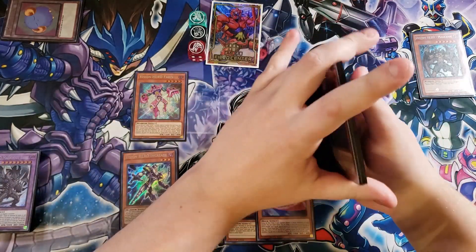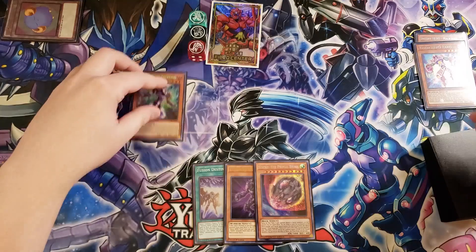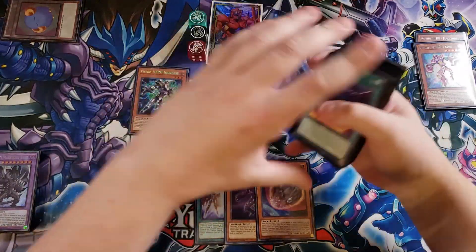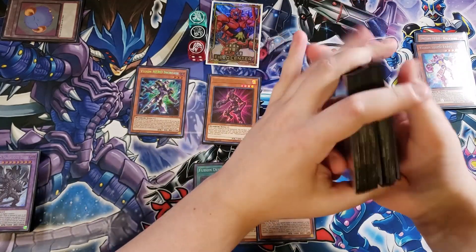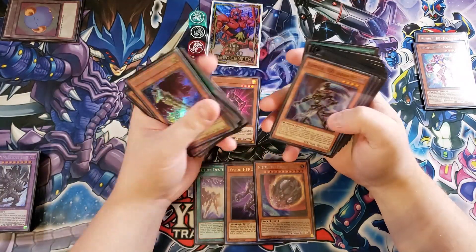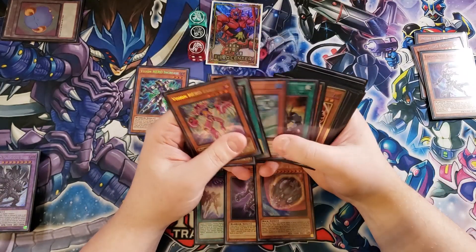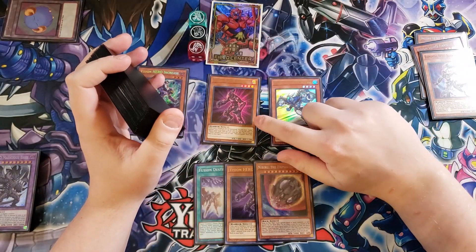We're going to tribute the copy of Ferus to summon out the copy of Increase from the back row. Increase then Special Summons from the deck a copy of Vision Hero Vion. The effect of Vision Hero Vion lets you Foolish Burial any hero monster from your deck to the Graveyard — usually Shadow Mist or Malicious. Since we already have Malicious in the Graveyard, let's put Shadow Mist in the Graveyard so we can get an additional search. We'll search out Elemental Hero Stratos and normal summon it.